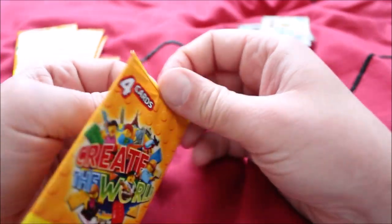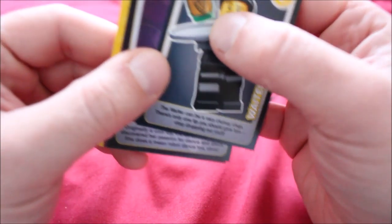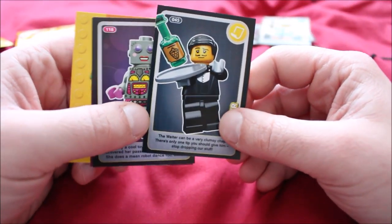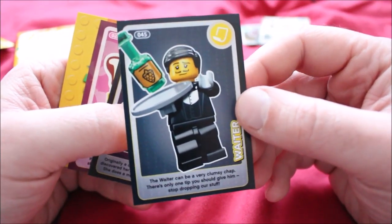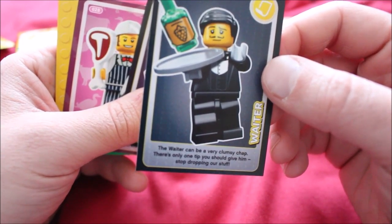They've all got numbers — 077, 123, 093 — they're probably just the card numbers. I wonder if I'm going to get any duplicate cards. We have a waiter, and the champagne or whatever it is has gone off the bottle. His card number is 45. He's got a yellow symbol. "Here's the waiter, and the waiter can be a very clumsy chap. There's only one tip you should give him: stop dropping our stuff."